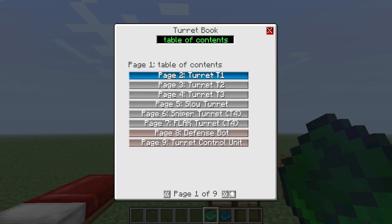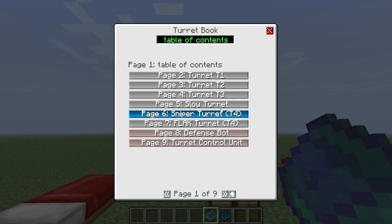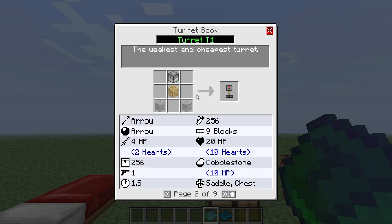Now what the turret book does is it shows you how to make every single turret, and there are exactly seven turrets, then you have the defense bot, and then you have the control. Let's go ahead and start with the first turret.